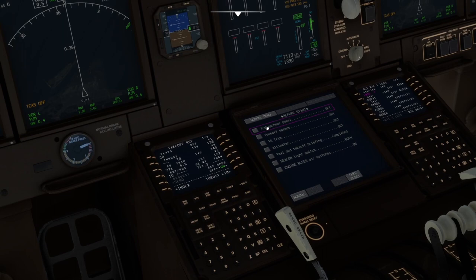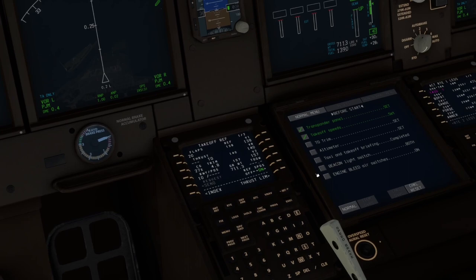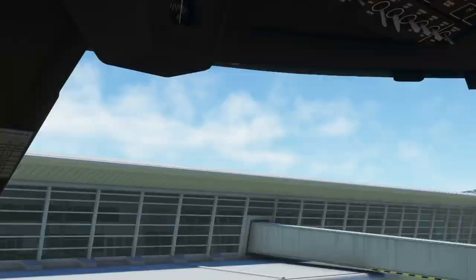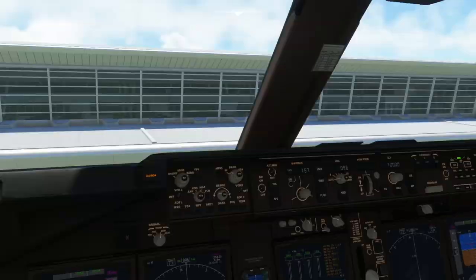We'll set the transponder to AltOn — be careful if you go too far it goes to all-reporting off and you'll get a TCAS message. Takeoff speeds are set. Takeoff trim is 4.8, so we'll just set that. 4.8 is set. Altimeters set. Set the B key to get our altimeters set. Takeoff and taxi briefings complete. Beacon light on. Engine bleed air switches are all on. The before start checklist is complete.